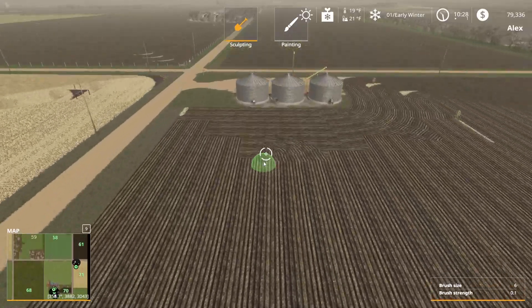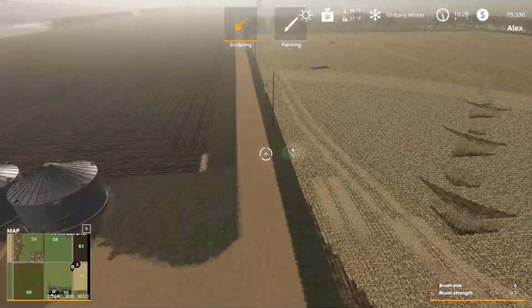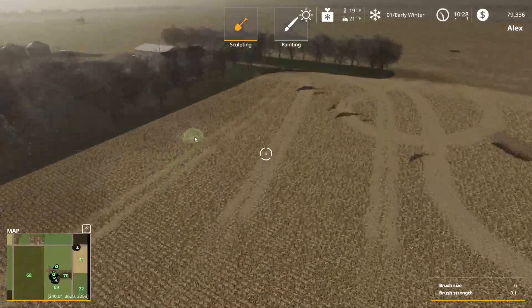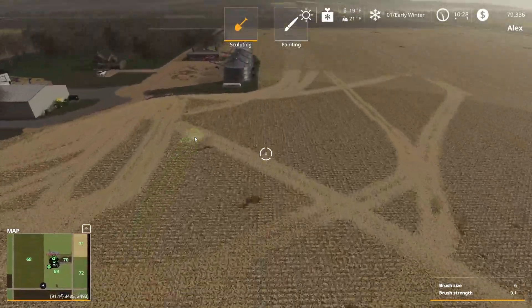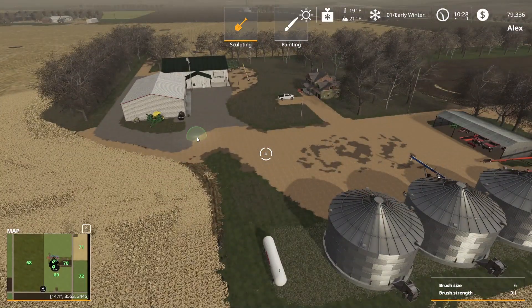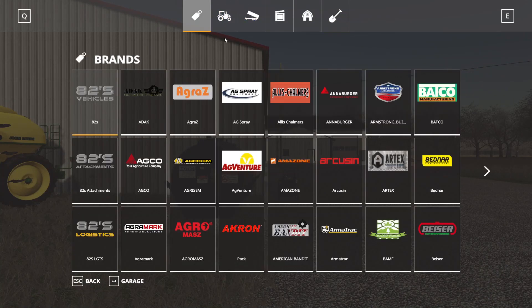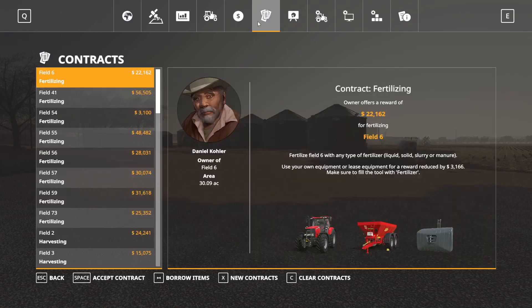We were able to plow up fields 71, 72, 61, 60, and field 58 before winter started. We have fields 69 and 68 left — we're just calling it field 68 now — and we're going to do a no-till on that field. Currently all we're doing is waiting, letting time pass, letting all that grain dry. If pricing is good we're going to go ahead and sell as much as we can. We do have a loan of almost $200,000 still to pay off.